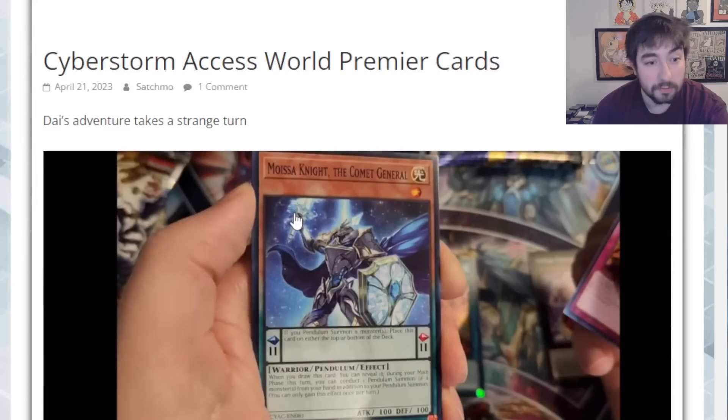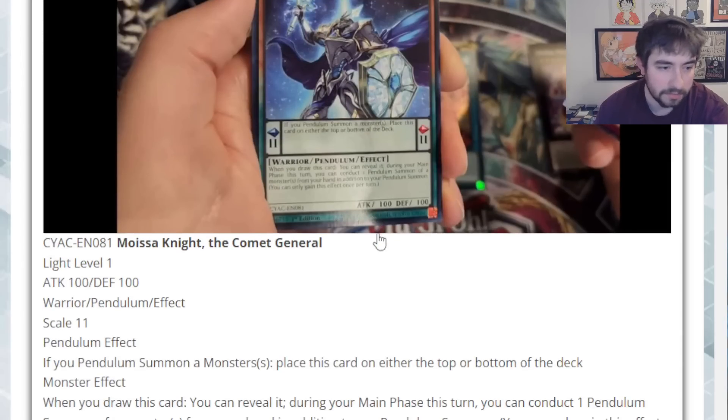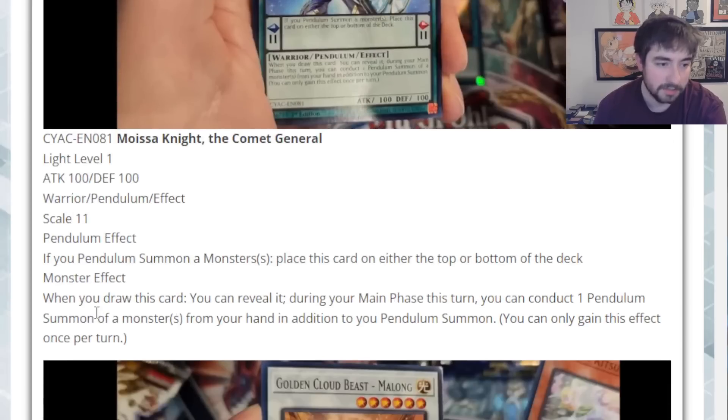From there we move to some new cards — let's get into it. Starting off here we have Moisa Knight, the Comet General. Very cool looking artwork — he looks awesome. He is a Light Level 1 Warrior Scale 11 Pendulum Monster. His Pendulum Effect says if you Pendulum Summon a monster, place this card on either the top or bottom of the deck.